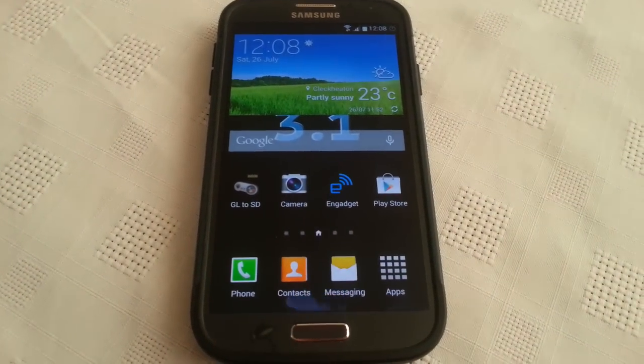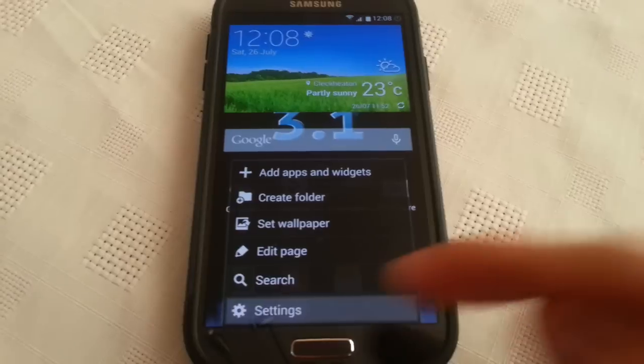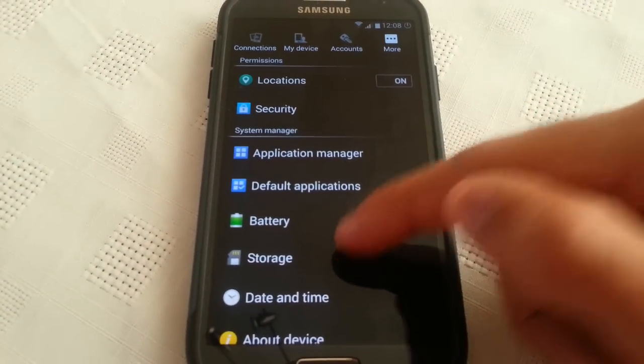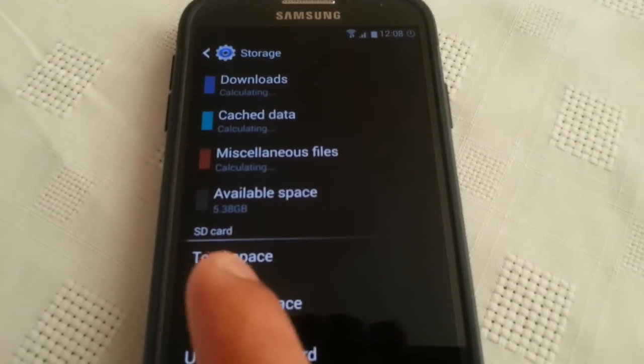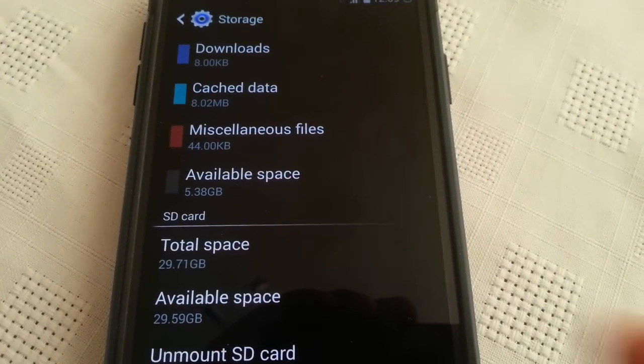Before I start the transfer process I'm just going to show you how much storage I've got on my internal memory. I've got 5.38 gigabytes available space.